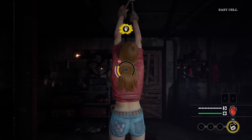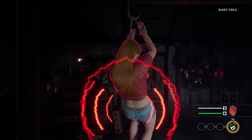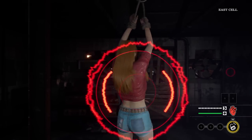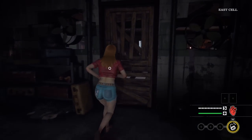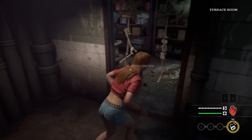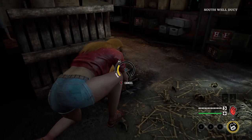Here we go, level zero challenge. First game on a slaughterhouse map and we are playing as Connie. Check the bottom right — zero perks, zero attribute points, and our ability is set to default which is level zero. Let's see if we can do this challenge successfully and escape on the family house map.